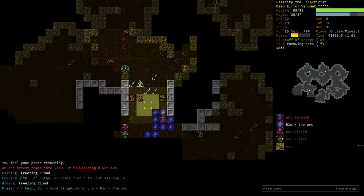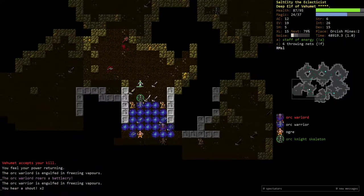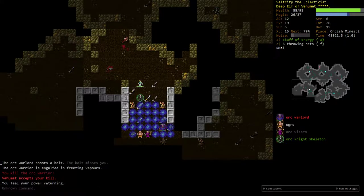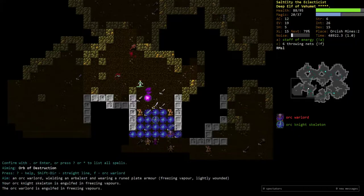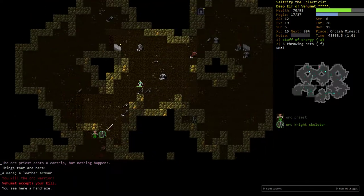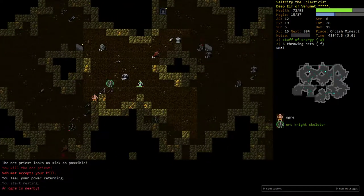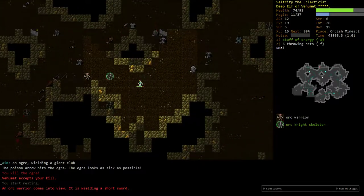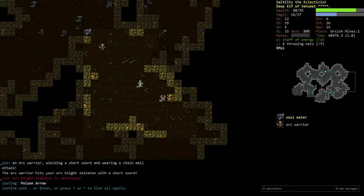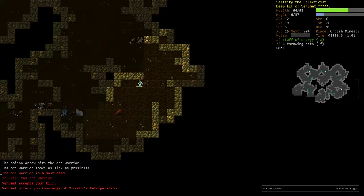Even those spells come with some weaknesses — Orb of Destruction is very bad in corridors; Bolt of Fire isn't great against fire elementals. So I'm just gonna kind of stand here — this Orc Warlord doesn't seem to want to die. I'm gonna run away, I think. Ordinarily I would've stayed there, but I was running kind of low on mana and he pulled out a crossbow, which was a bit scary — I don't want to deal with a crossbow guy.